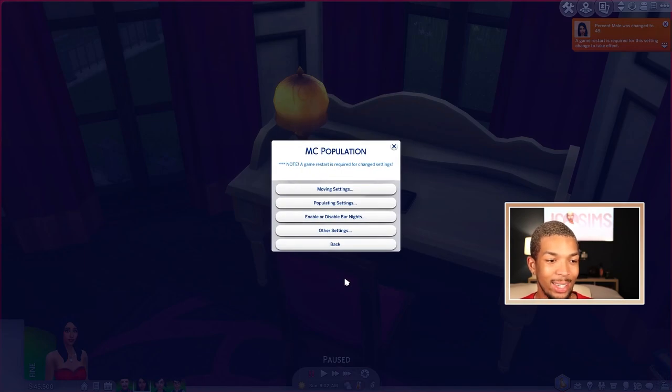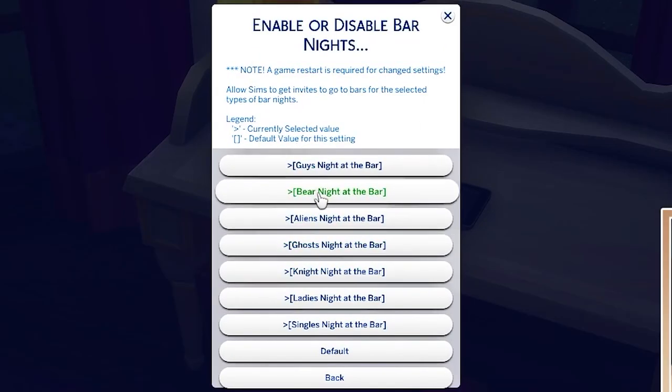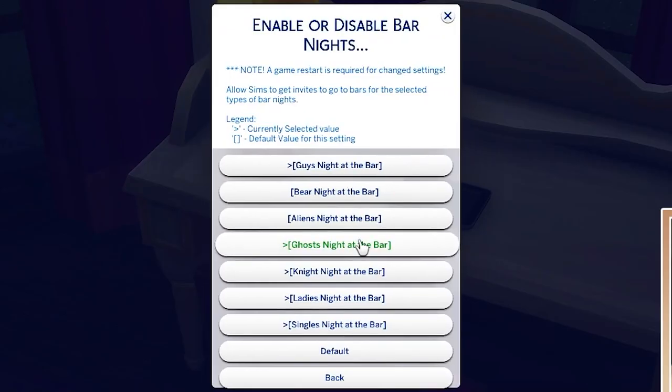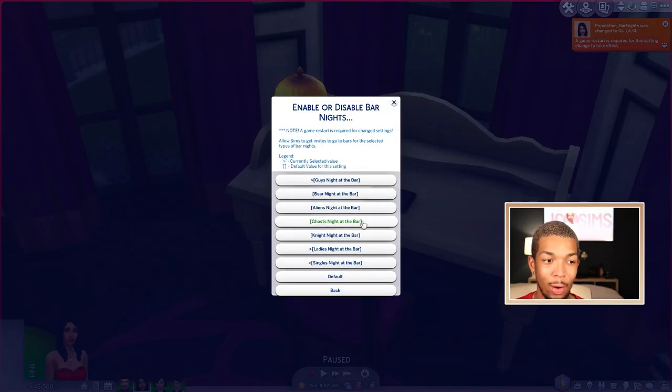I'm not going to go through that because I already did that in another video. Through the MC Population screen, you can also enable or disable bar nights. I go ahead and disable bear night, alien night, ghost night, and night night. I leave singles night, ladies night, and guys night because those are normal. I hate going to the bar and seeing a bunch of bears, so I just like to turn those off.